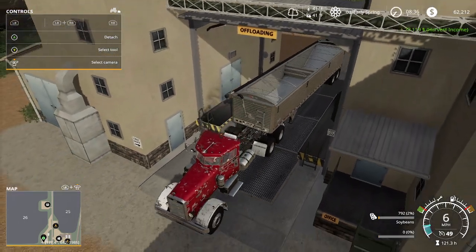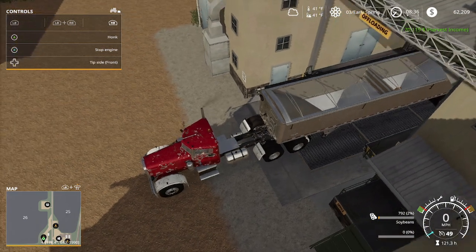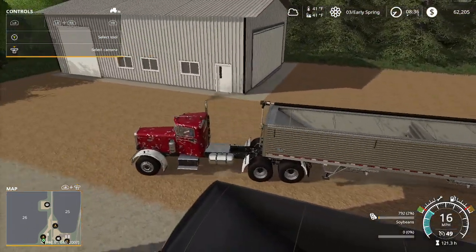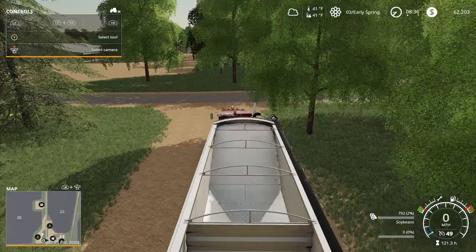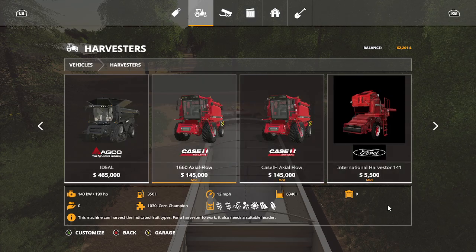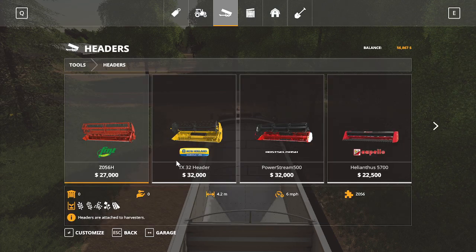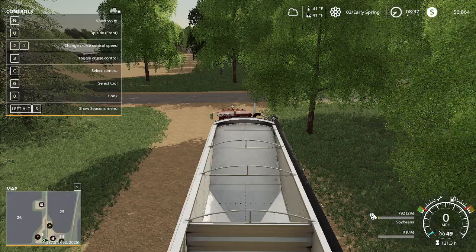62,000 dollars! Okay, we got 62,000 dollars. Why don't we go in the app real quick and save the game. We could win another harvester — we own the Case, and another one. We could lease it, use it, at $600 monthly. We could win that temporarily, then buy another one. Let's double check that on the harvester.